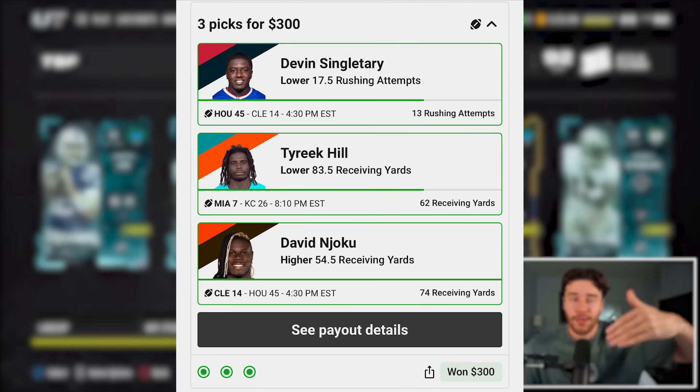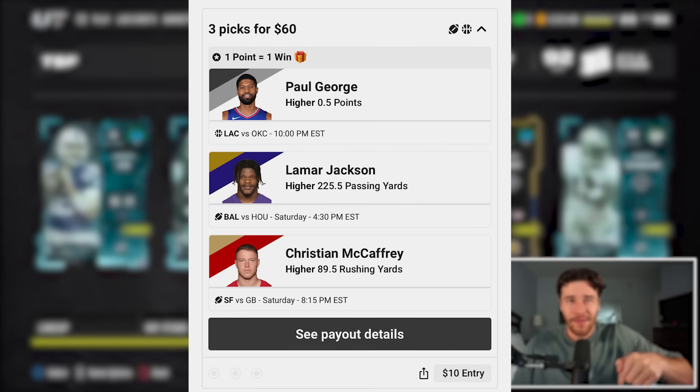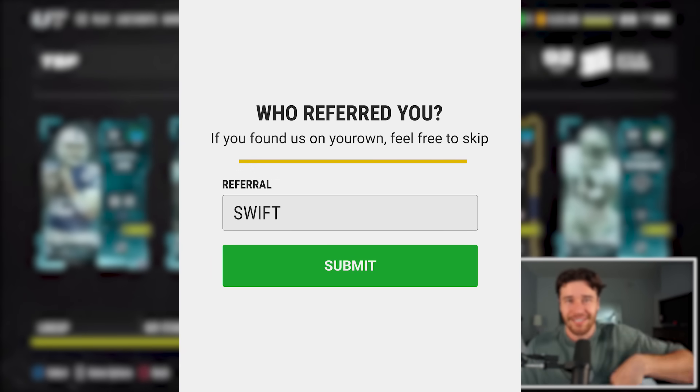Now let's talk about really the only other set of solos you can play for free coins — but first, a shout out to the sponsor of this video, Underdog Fantasy. If you don't know what Underdog Fantasy is, they're a place where you can make higher or lower player picks on NFL games. You're basically predicting how well a player is going to do — is a player going to have higher or lower than a certain number of rushing yards? Depending on how many picks you get correct, you can win cash. We won $300 on the Saturday games and $300 on the Sunday games last week. Underdog's a super fun app — click the link in the description to download it, and when it asks for a promo code, put in my code to get your first deposit matched up to 100 bucks. Use code SWIFT.